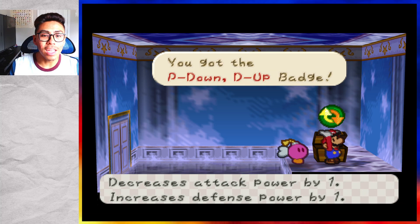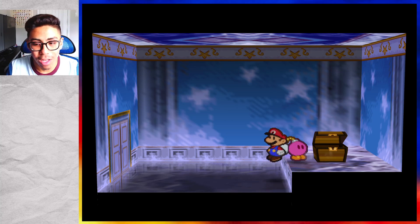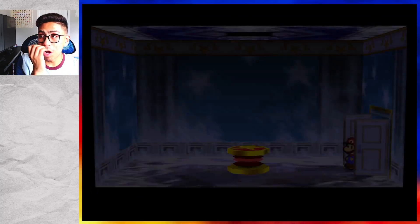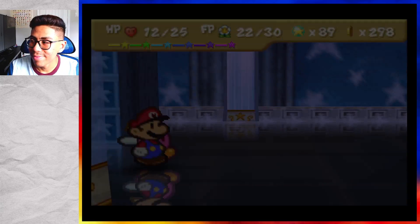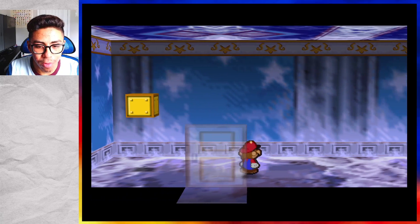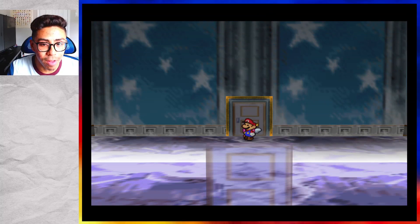We got our first instance of the D Down D Up badge — so it decreases attack power by one but increases defense power by one. Depending on how you want to make Mario — a lot of times the purpose of those badges is to make either Mario a defensive rock, or an offensive powerhouse. A lot of times if you stack up badges like power plus or defense plus, which you can stack their power on top of each other, it does crazy amounts of damage if you're able to pull it off.